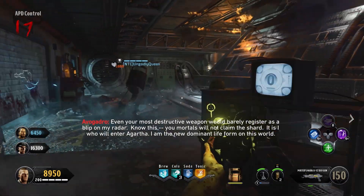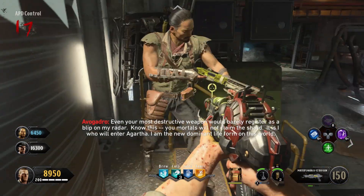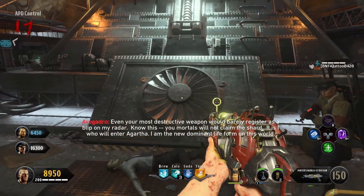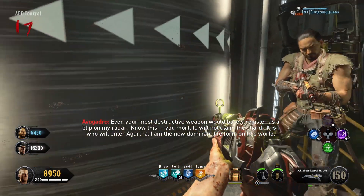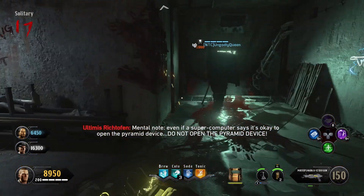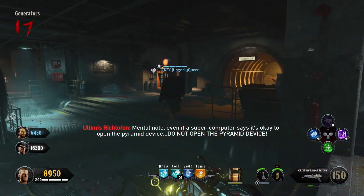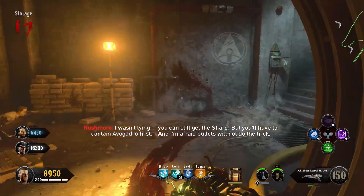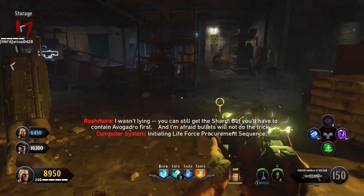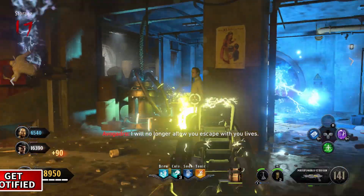Playing some zombies public matches — they work for the daily grind up to round 20. At round 20 you get your daily contract in and then I'm pretty much out. High rounds just ain't for me, Easter eggs ain't for me in public matches. People disconnect, people let you down. I think we can all agree that Treyarch should start caring about rewarding the solo player for the efforts they're putting in here in Call of Duty Zombies, and that relationship would turn out to be something wonderful.